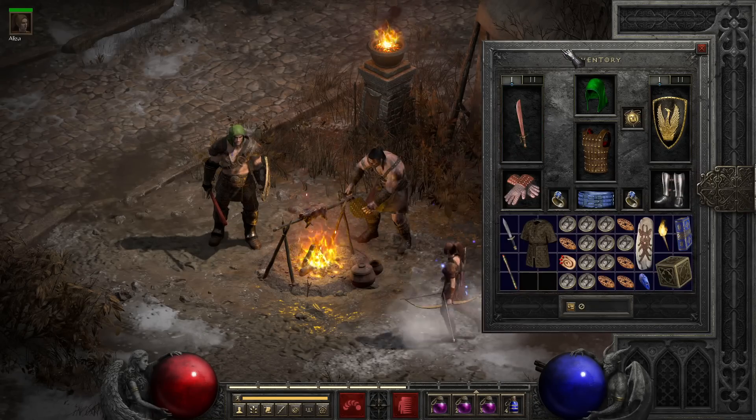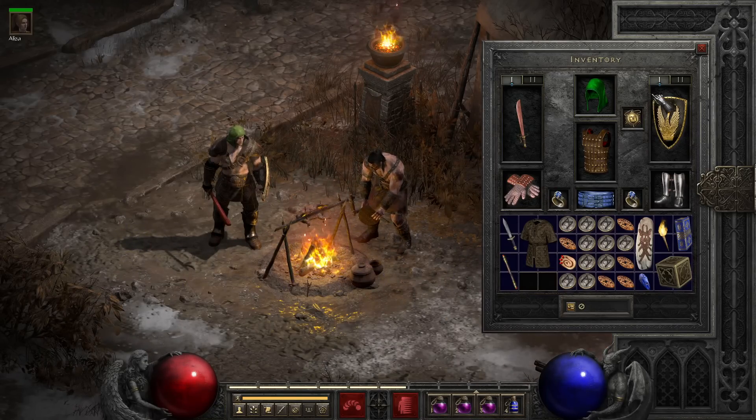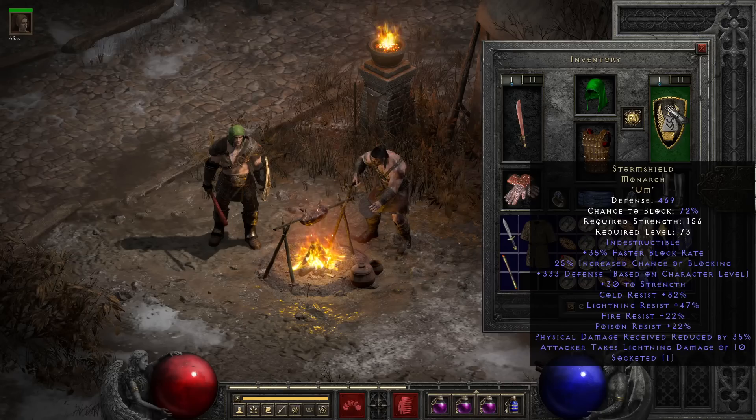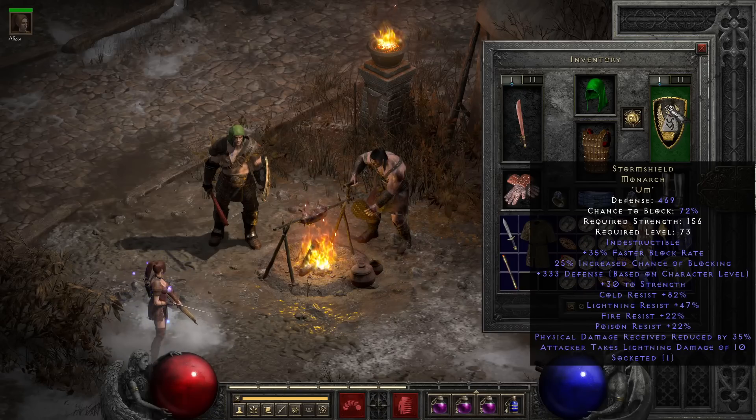If you're going for a more normal setup that's not Magic Find oriented, you'll generally want to opt for something like Storm Shield with an Um rune to cap your resistances. If you want pure damage, there are options like Phoenix, but you generally won't bother with those since they will rob you of corpses, which is the big advantage of playing Barbarian in the endgame — he can force double drops from uniques and champions, as well as normal mobs, though normal mobs won't drop nearly as good of stuff and they don't have a fixed drop pool.